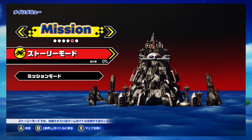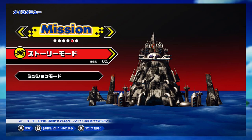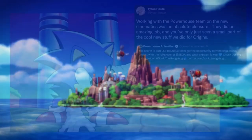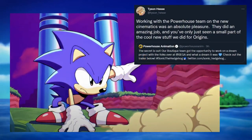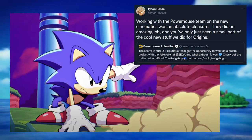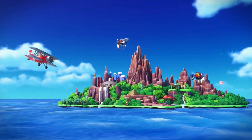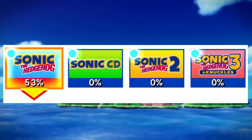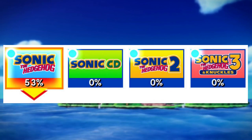In this mission mode it is important to note that there is a brand new story mode that will allow you to play all 4 games in order, with presumably the introduction of brand new animated cutscenes that were present in the trailer. The confirmed order of the story mode will be Sonic the Hedgehog 1, Sonic CD, Sonic the Hedgehog 2, and finally Sonic the Hedgehog 3 & Knuckles.